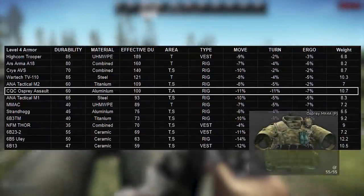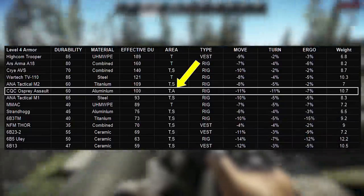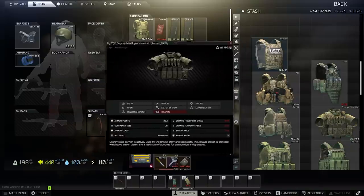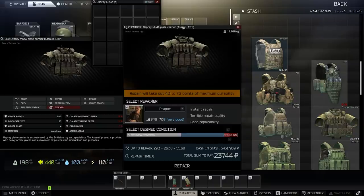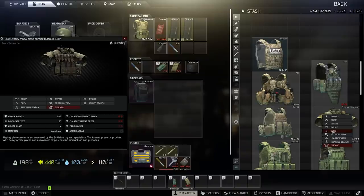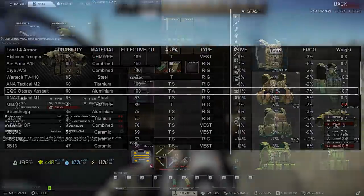Next up, the CQC Osprey. This is a British rig, so I'm supposed to like it, but with thorax and arms protection but no stomach coverage it's a bit of an odd one in the Tarkov meta. It's sold by Peacekeeper 3 at 180,000 rubles equivalent — an insane price for what you get. Aluminium repairs relatively well, costing 24,000 rubles to repair from half to 55 out of 60 max durability, with insurance at 32,000 rubles. Its internal layout is decent with one 2x2 slot, but given its average durability, strange hitbox coverage, and expensive price tag — it's a no from me.